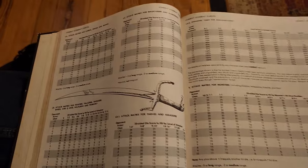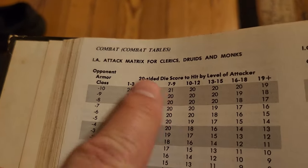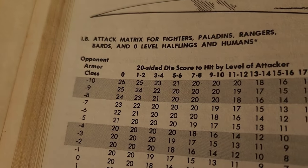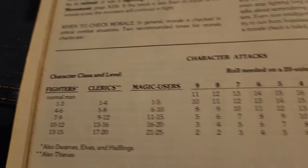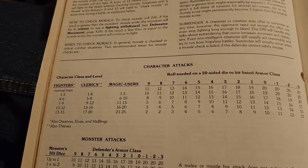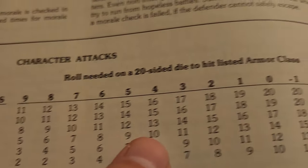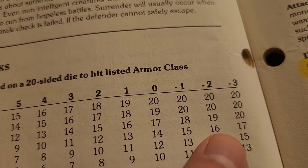The expectation was that when a combatant attacked another combatant, you would look up the class and level — or type, whatever — of the attacker on the appropriate attack matrix, and read down or across the column depending on the version of the game, matching the class and level of the attacker versus the armor class of the defender. This would give you a minimum target number that had to be reached on the D20 for a hit to be scored. Roll a D20, add any bonuses or penalties, and if you equalled or exceeded the target number, you'd made a hit.